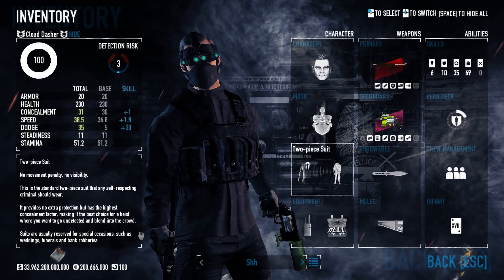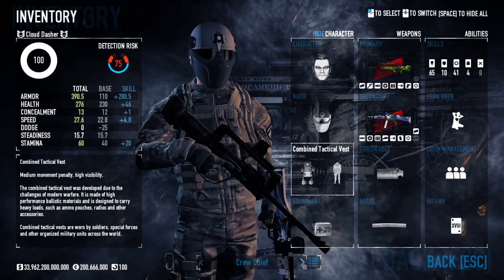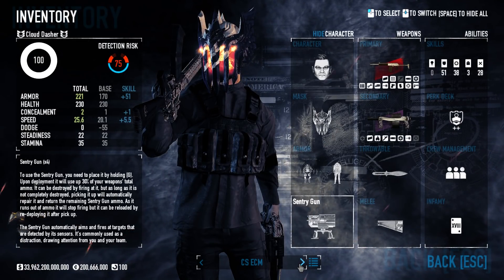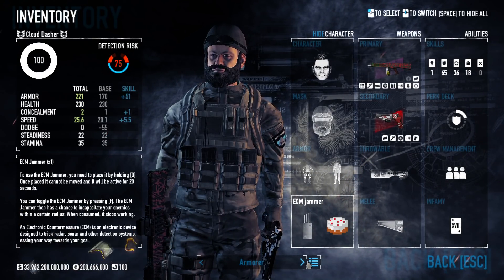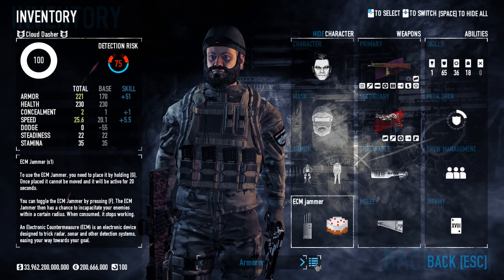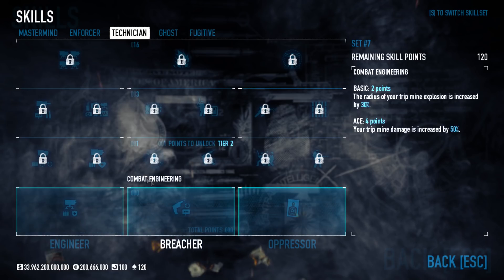Now we're going to do the more minor glitches. This one — I was just in my inventory trying to make a build and I noticed this weird thing. It doesn't really affect the game, but if you put your cursor in between the arrow and the little thing to select your build profiles, the game is like selecting both the arrow and the profile thing at the same time, toggling between them really quickly, and it just makes that weird noise.